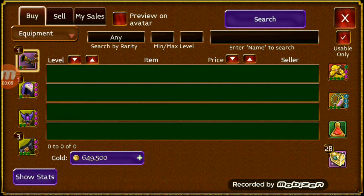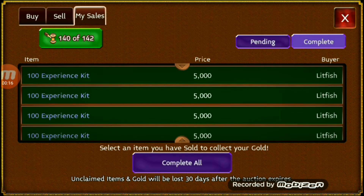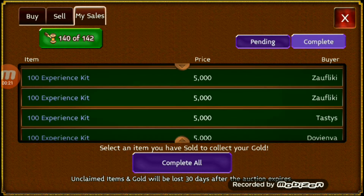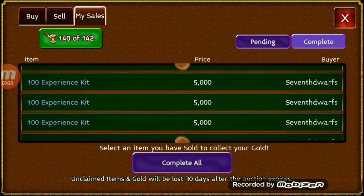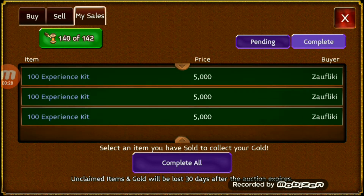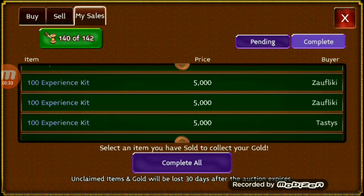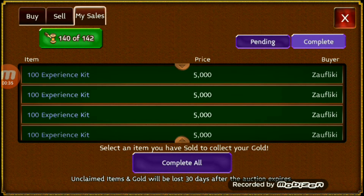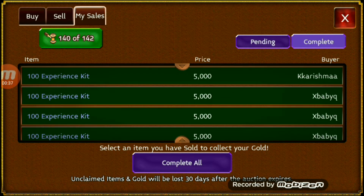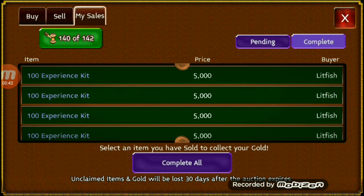Okay, it is three days later. It took three days to sell 140 more of these kits. Shout out to everybody who bought some — Litfish bought a lot, Zoffiki, Tasty, Seven Dwarfs. You guys see the main buyers. With this batch, I sold all 140 for 5,000 gold each. Remember, I told you guys to buy these for 700 gold each. This is all profit — I sold them all for 5,000 each.